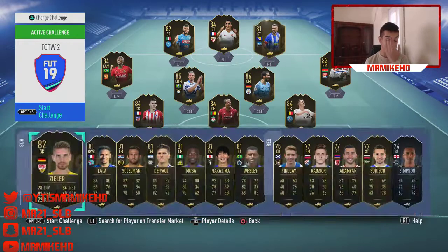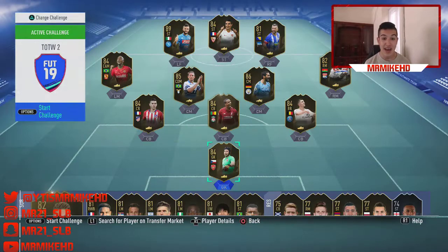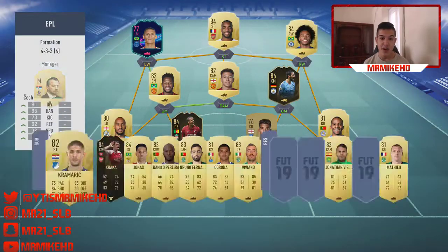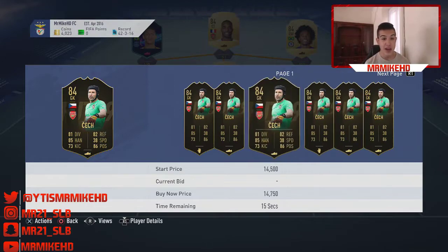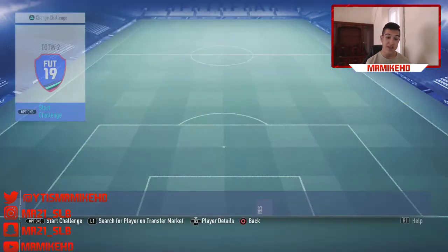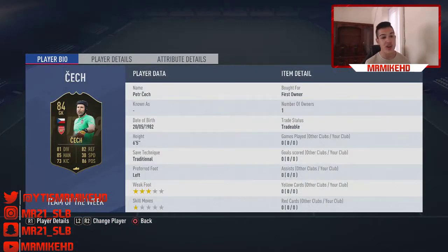We've got Petr Cech from the Premier League — this is a really nice investment. I even picked him up for my team as an investment for 15,500 coins. I can easily see this card being around 40,000 to 45,000 coins. He's going for a bit lower due to the Ones to Watch hype and lots of them have been packed. He's 84 rated so he will be needed for SBCs, especially Ones to Watch SBCs when you need high-rated informs, or even for the Icon SBCs — and he's from the Premier League, Arsenal as well. If you've got like 100k, I recommend picking up 4 or 5 of him. You can make 25,000 coins profit on each card.